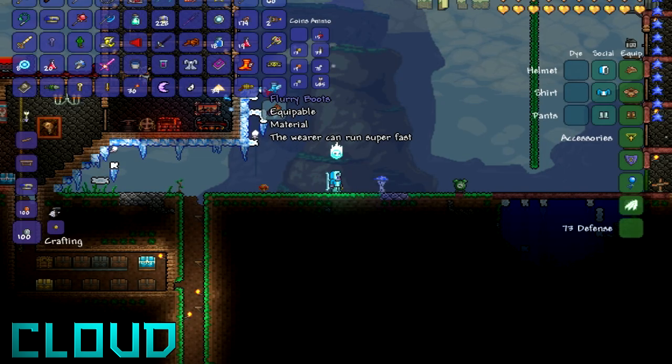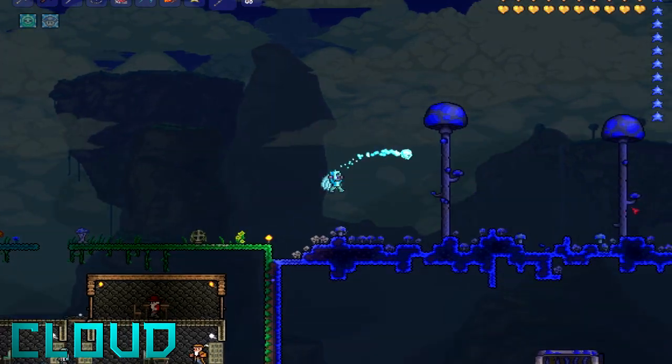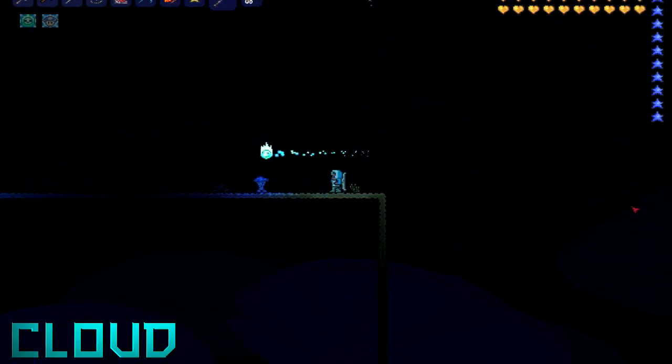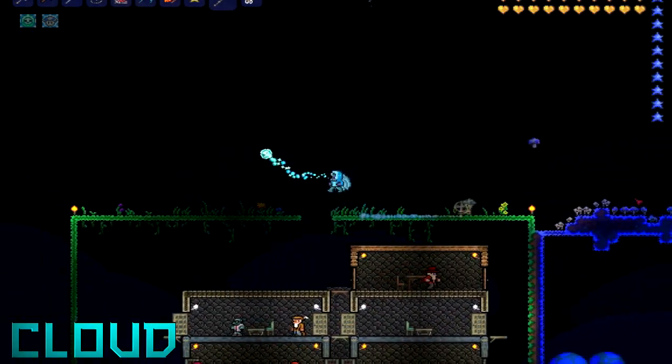Flurry Boots allow the wearer to run really fast. I don't see too much of a difference between these and the Specter Boots — well, Specter Boots make you fly as well — but since I'm always wearing fly boots and running boots and all that sorts of stuff, I don't see too much of a difference.